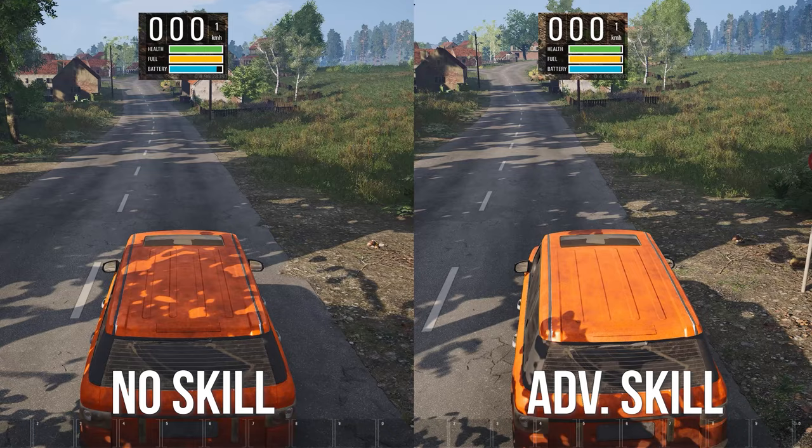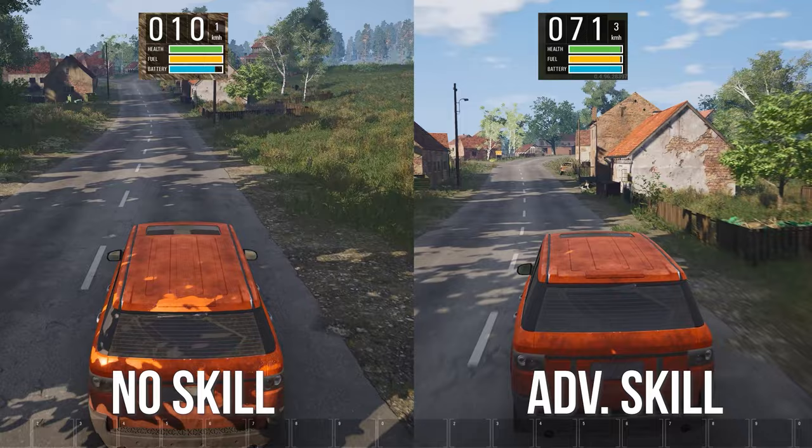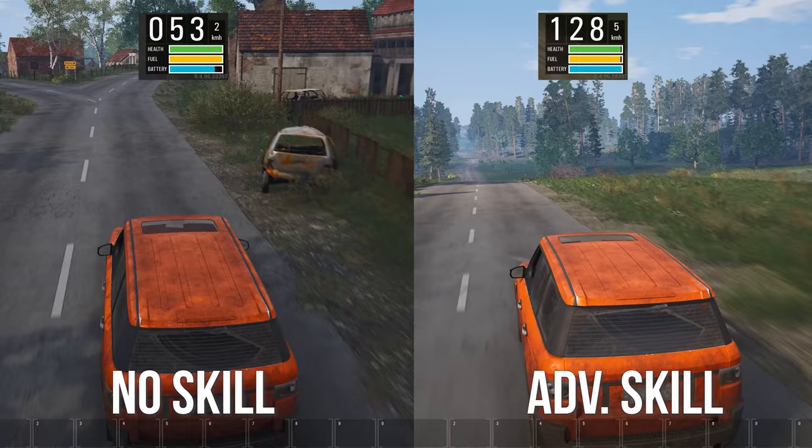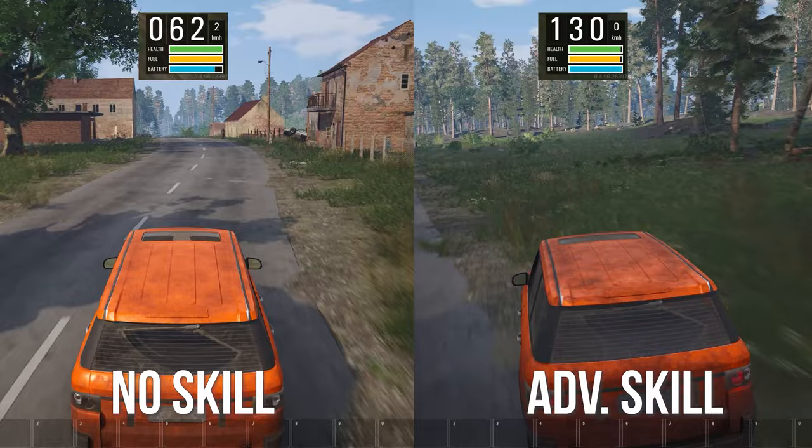To level up your driving skill, all you need to do is simply drive a vehicle. The higher the skill you have, the faster you will be able to accelerate as well as having better control over your vehicle. With a lower skill your car will experience stutters and your speed will be capped depending on your skill. Just look at the difference between having no skill and advanced skill in driving — this can be really crucial if you're trying to get out of a bad situation.